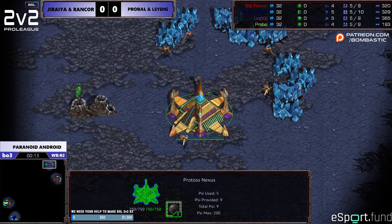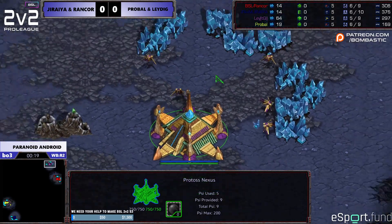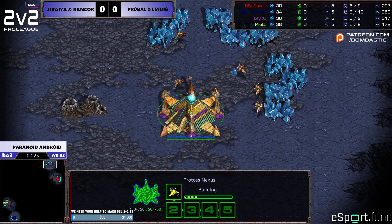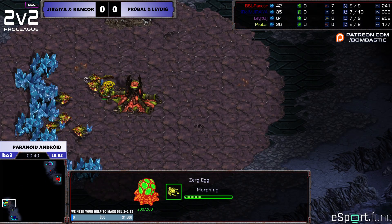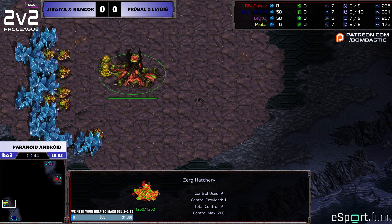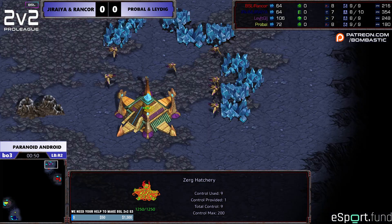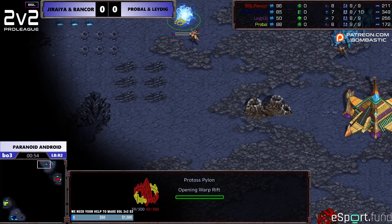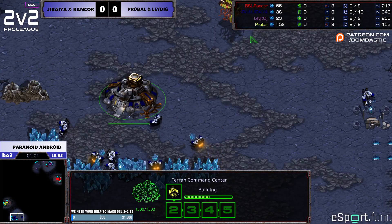Alright, so who do we have here? We got Leigh at the top — that's the purple Protoss. By the way, this is the Paranoid Android 2v2, a 2v2 version of the classic World Cyber Games map. So this is a qualifying — actually, this is the first round out of the losers bracket.